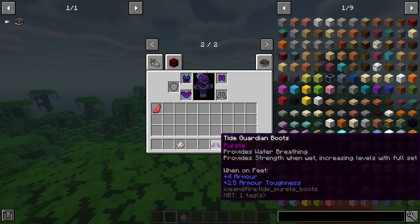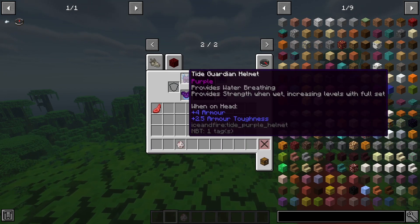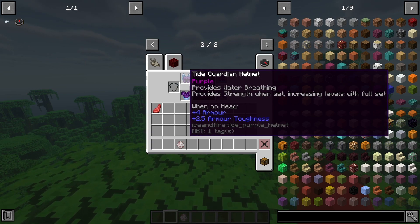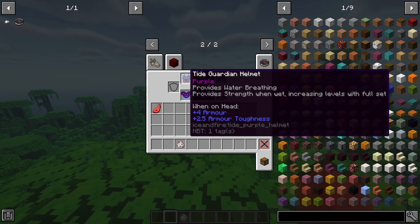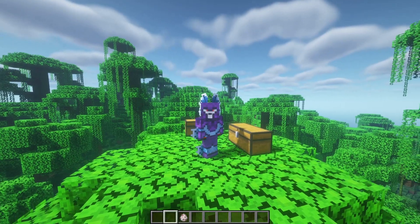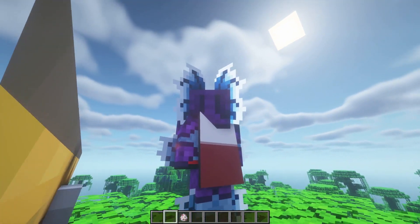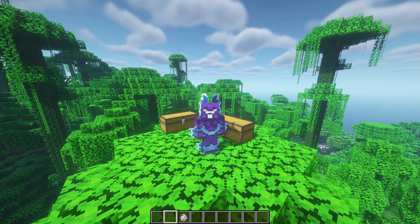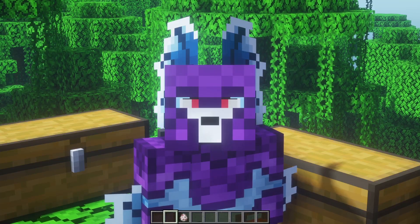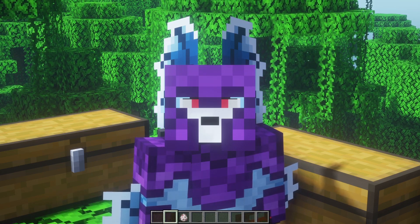Next up we have the tide guardian set — I picked it in purple, which looks absolutely insane. This armor provides water breathing, grants strength when wet, and increases levels with the full set equipped. It's another 29,000 out of 29,000 for me. It also has around four or five different color variants, making it one of the best-looking armors I've seen in Minecraft.